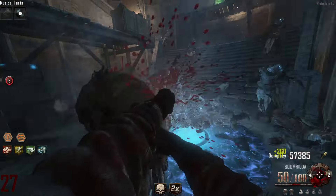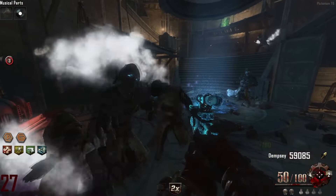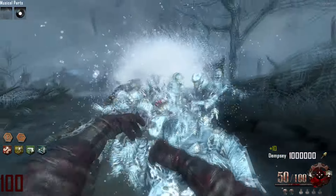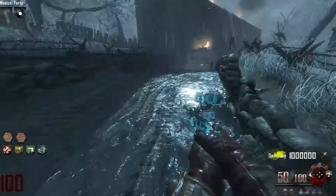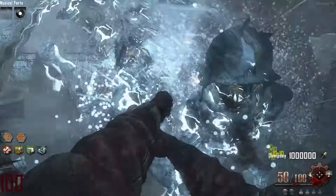The fists also take on an extra elemental attack depending on which staff you are holding at the moment you acquire the Iron Fists. A single melee attack from the Iron Fists deals 11,918 damage according to the COD Wikipedia, which is in between the round 35 health of 11,272 and the round 36 health of 12,399.